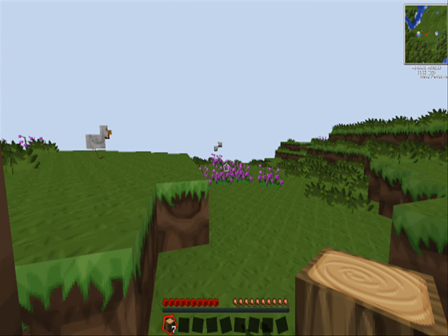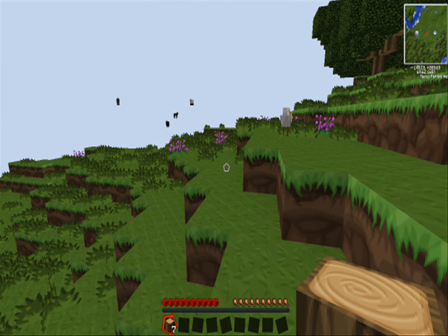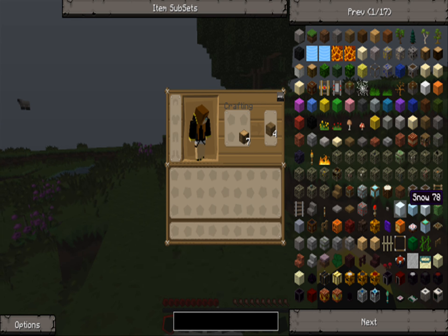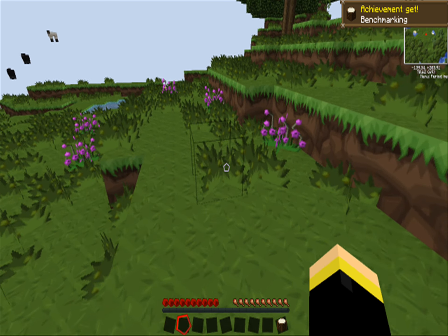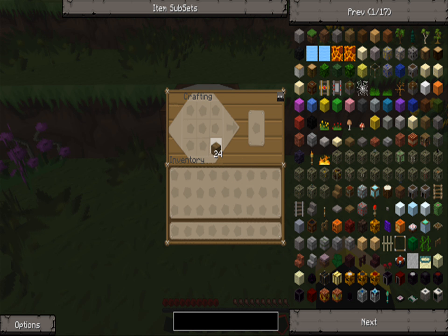Before I would put the fog on and you couldn't see anything, just fog around. I guess this is better. Anyways, right here is the mod called Not Enough Items. It's a mod where — it's like Too Many Items, but it can also tell you the recipe as well. So it's cool.